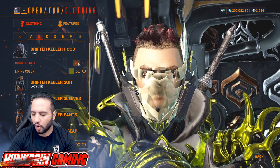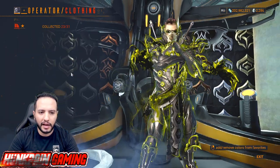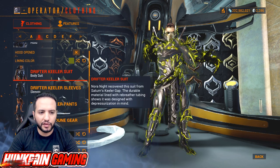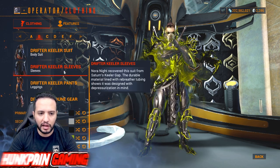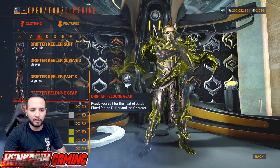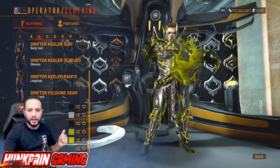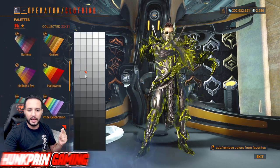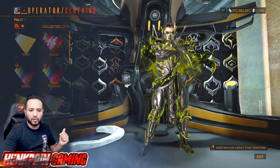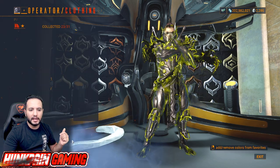Moving to the transference suit: Drifter Killer Hood — you can put it on if you want, up to you. Lining color is going to be this green from Classic. Drifter Killer Suit, Drifter Killer Sleeves, Drifter Killer Pants, and Drifter Feldune Gear. Primary color is going to be black from Smoke, secondary is this gray from Smoke, tertiary is black from Smoke. Suit energy is going to be this green from Classic Saturated for both primary and secondary.